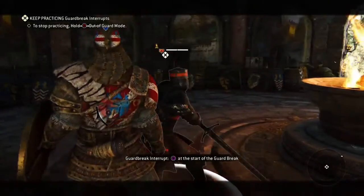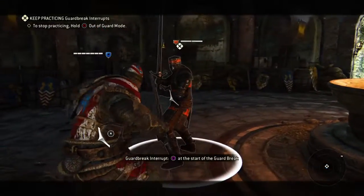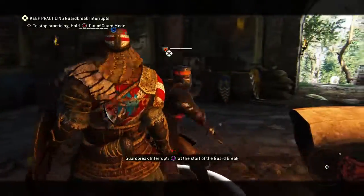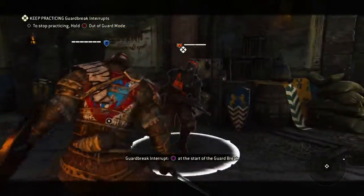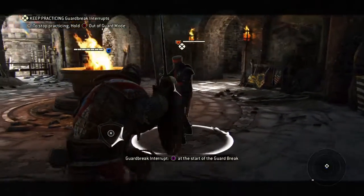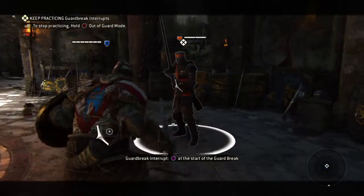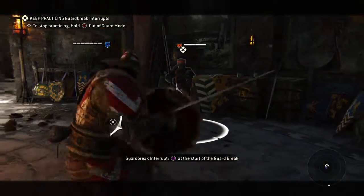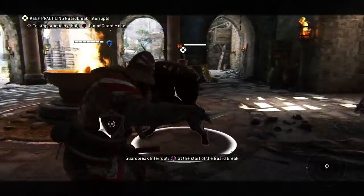So watch — split second. Every time he comes, it's predictable because he's always going to do it. Once you get used to it, once you see people doing it, if you're looking at your UI, anytime somebody comes at you with that, if you see that red marker and you see yours flash white, you know — square, bam. And that's how you're going to do it.